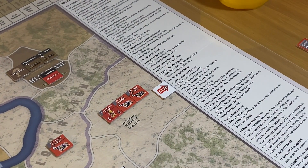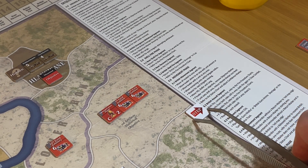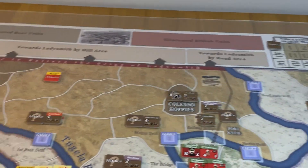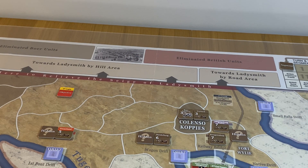I'm not so sure I'll use all three commands, but at least I'll have the option. Now we refer to the status chart. Looking at it: each British unit that enters the 'towards Ladysmith by road' area gets a minus one to confidence. Each unit that enters 'towards Ladysmith through hill' also gets a minus one to confidence. However, there's a plus one to confidence for each battery we have eliminated.